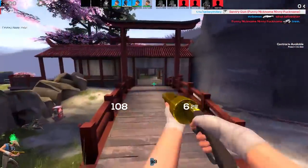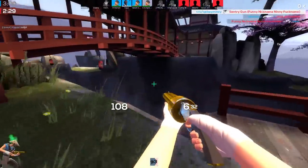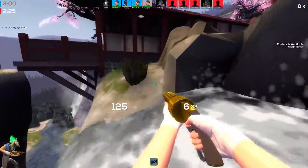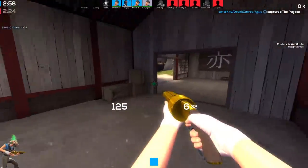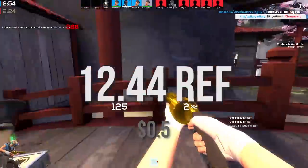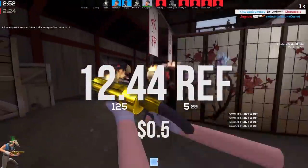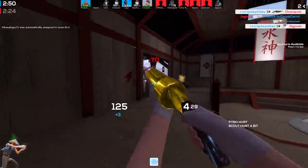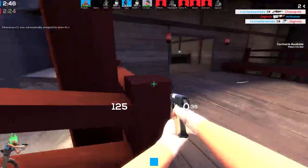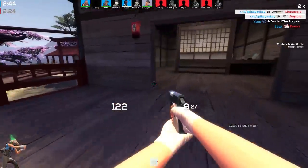I'm really not sure you guys are ready to hear how much the haunted weapon is going to cost you, so I'll just get into it. The haunted weapon is going to cost you a grand total of 12.44 ref. The only haunted weapon is the Bat Out of Hell, and it costs 12.44 ref — but I had to count it as part of the video.